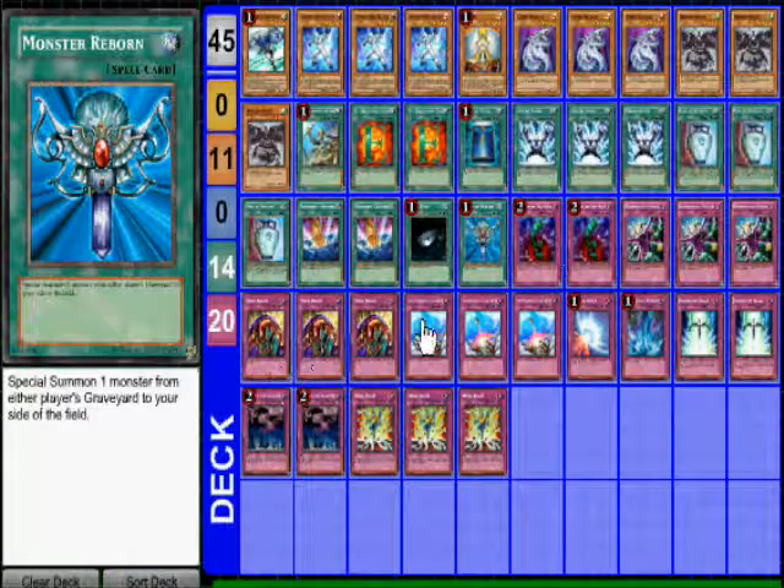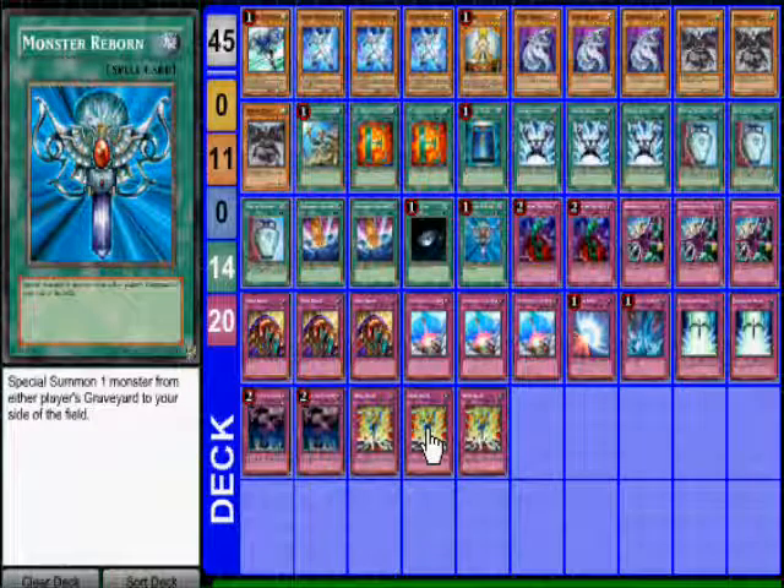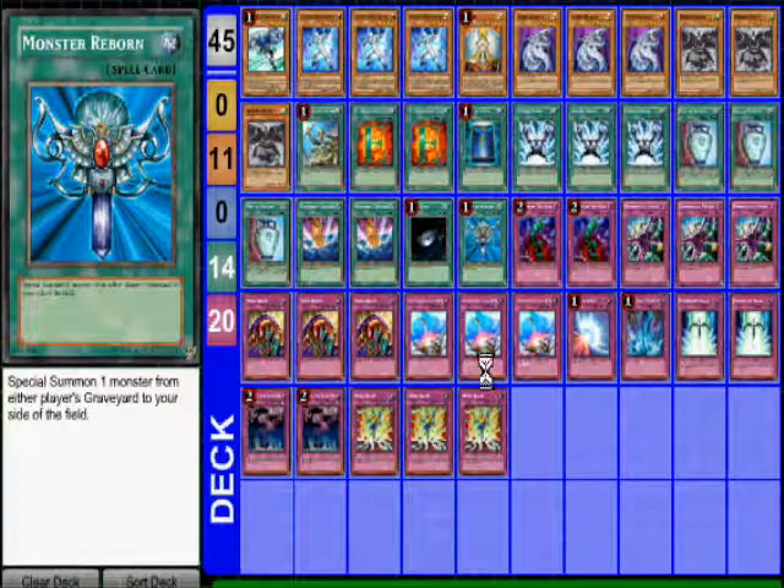For the traps: Double Bottomless Trap Hole, Triple Deep Prison, Triple Skill Drain, Triple Compulsory Evacuation Device, Mirror Force, Torrential Tribute, Double Starlight Road, Double Call of the Haunted, and Triple Hero Blast.